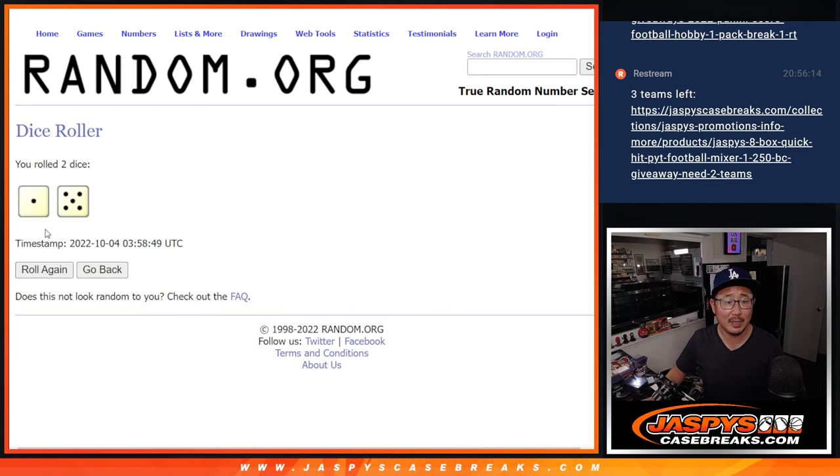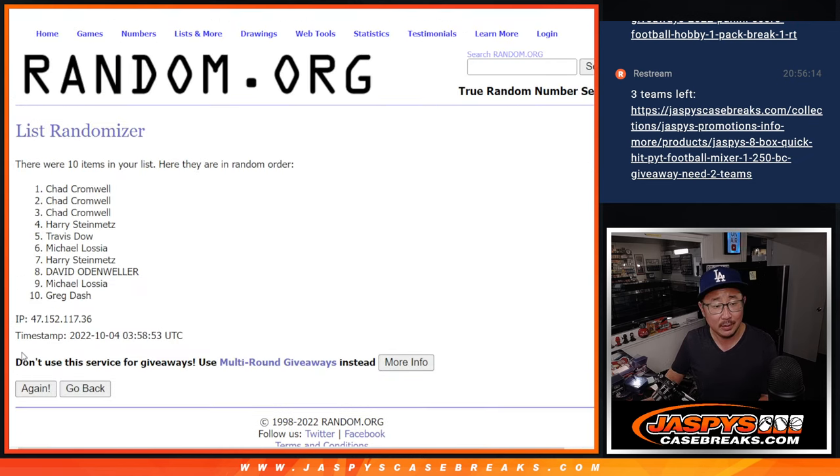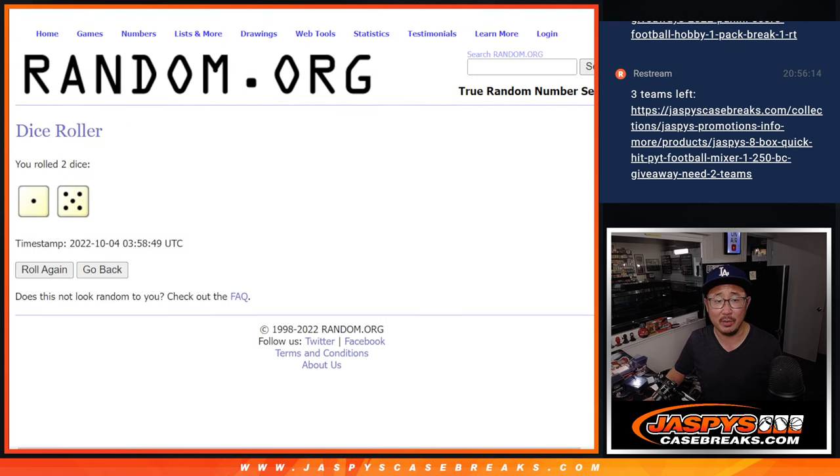Let's roll it, randomize it — one and a five, six times. Top four after six rolls: Travis, Greg, Michael, and Chad. Extra spots going your way.